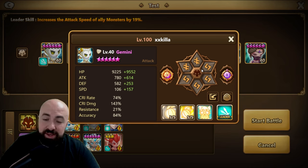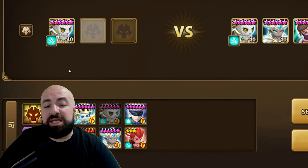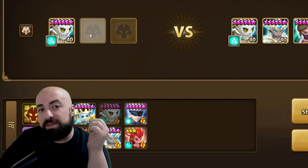Put Gemini on a Despair set if possible; if not, anything that makes him faster than the damage dealer. The faster the better. This is my current setup — I runed him a few months ago when I first built this team.